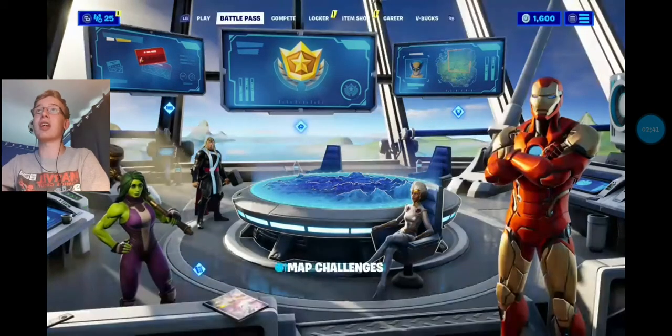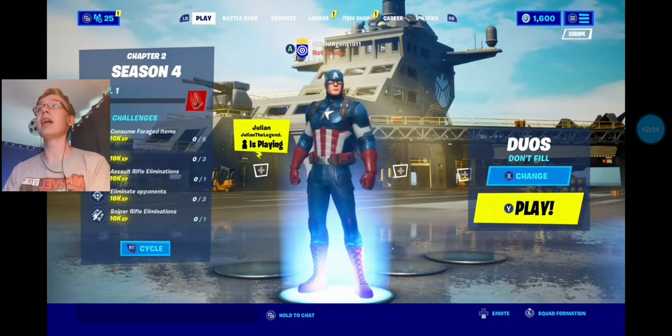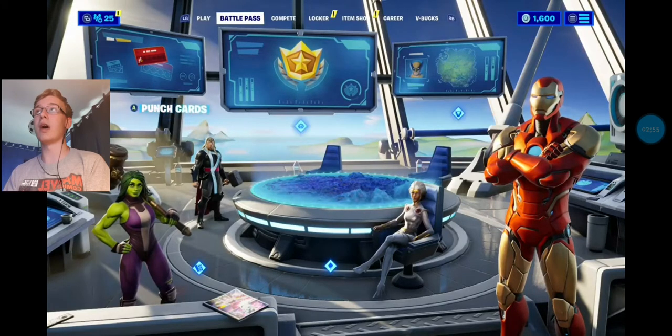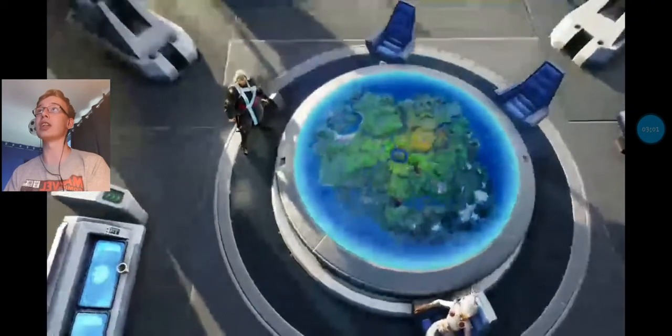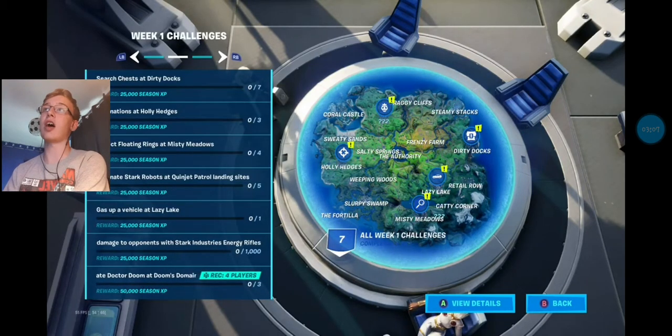If you go in, the Helicarrier is the actual lobby right now. You've got your challenges on the side — quick challenges have been decreased to 10k XP. In the Battle Pass, you've got your challenge table in the middle. That's going to start off with week one challenges: searching chests at Dirty Docks, eliminations at Holly Hedges, eliminating Stark Robots at Quinjet Patrol landing sites, gassing up a vehicle at Lazy Lake, collecting floating rings at Misty Meadows, dealing damage with Stark Industries energy rifles, and eliminating Doctor Doom at Doom's Domain — the new name for where Pleasant Park was.